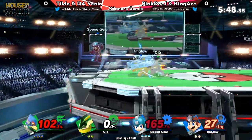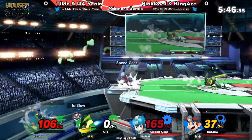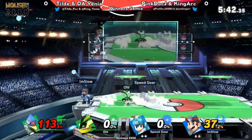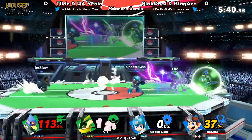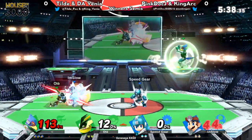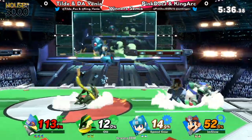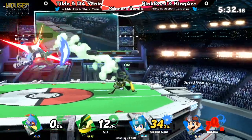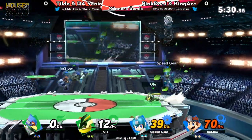I love the corner pressure right now from King Art and Pink Thumb. But a really nice use of the reflector from Tilde just to get himself back onto stage. Nice high recovery getting behind Venia — that was such a good trade in position. He saw that Venia was going to be in front of him so he could side-B and fall, and it's okay if he's stuck in a little bit of lag doing so.